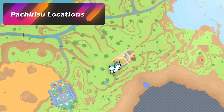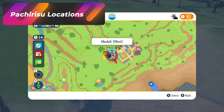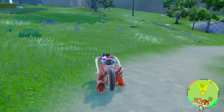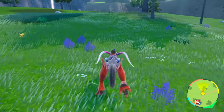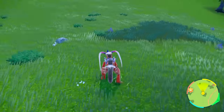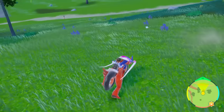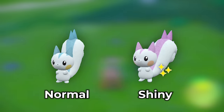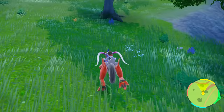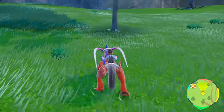If you go to the West side of Medali, you're going to be spawning more Electrodes, Voltorbs, and Dedenne, but what we're covering here is Pachirisu. Pachirisu tend to spawn as you go further out towards the tree areas — you'll start to notice a little more Pachirisu. Pachirisu's shiny is pink, and it's nice to see that they do spawn. You'll get some Pikachus in the mix with Pachirisu, but overall it is a great Pachirisu area as you move further from the town.